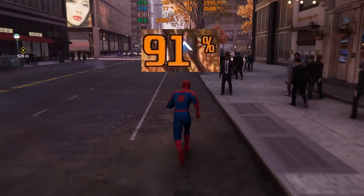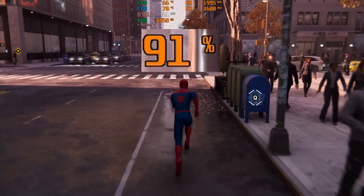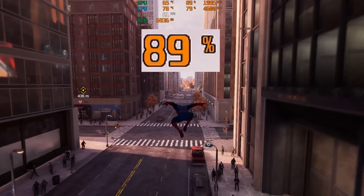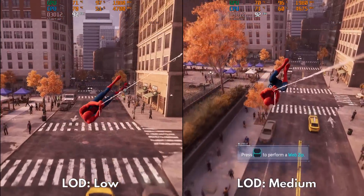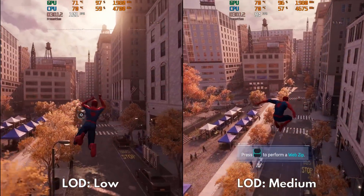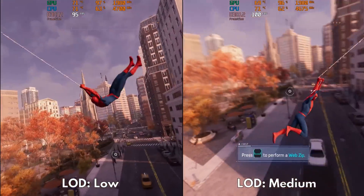To test your case, take note of your GPU usage whenever you swing around the city. If it drops below 90% constantly, that is usually a sign of a CPU bottleneck. So you can try testing the different level of detail settings and see if your usage increases to around 90% to 99%, which should also improve your framerate along with it. For me, I'd recommend very high for today's CPUs, but you can also settle with high.